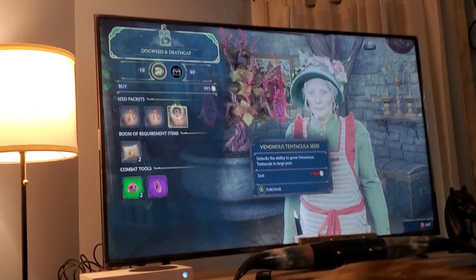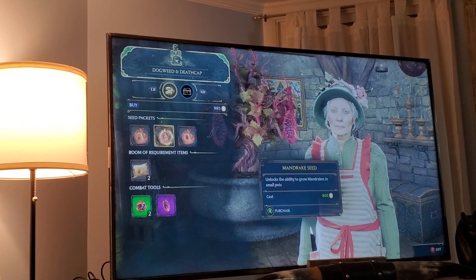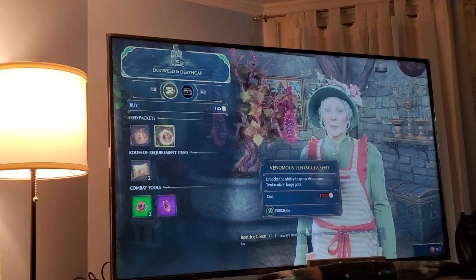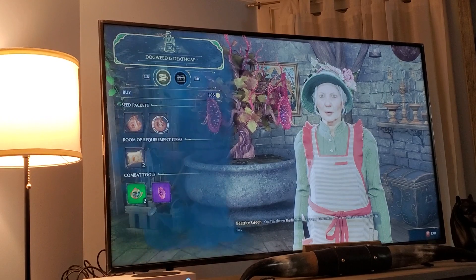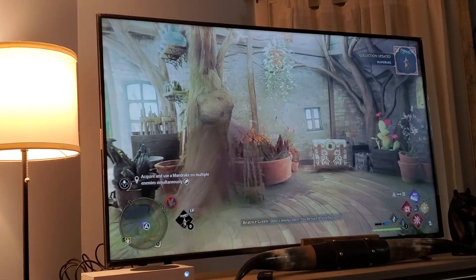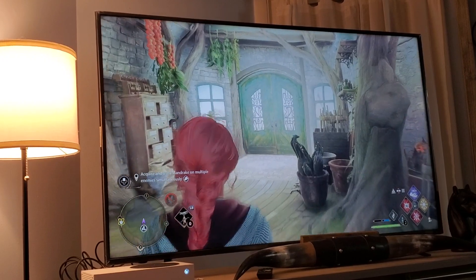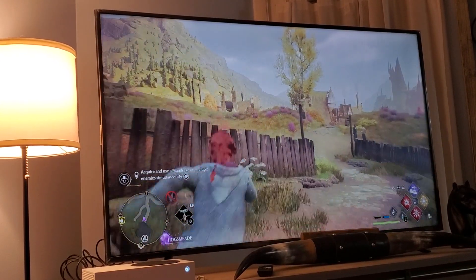Dogweed and Deathcap. Venomous Tentacula seed — unlocks the ability to grow a Venomous Tentacula. Mandrake seed — unlocked. Doors always open, you'll be sure to stop by soon. Unlocked.